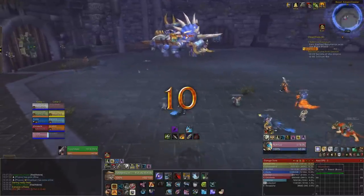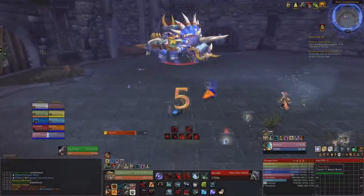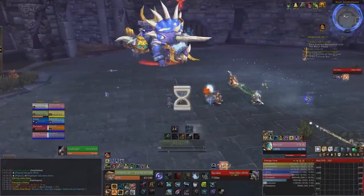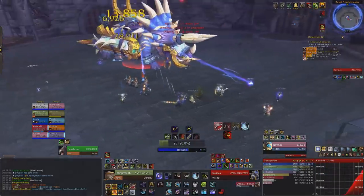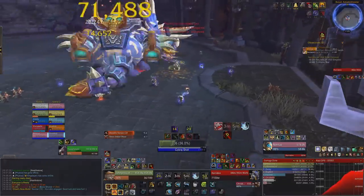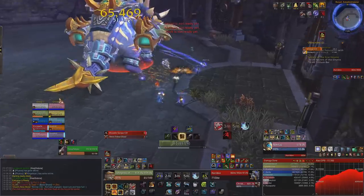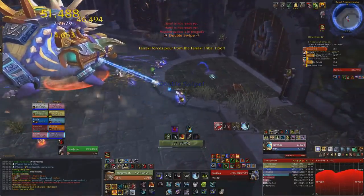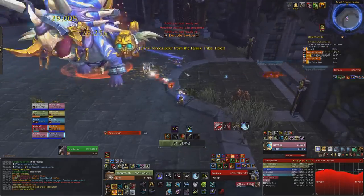There are four doors around the outside of the room. Each door will open shortly after the previous one has been destroyed. You want to tank Horridon so his side is facing the door, with the raid positioned near the door and the boss at the side — this means they don't have to move for the Double Swipe. Keep him fairly close so charged players can reach the tanks easily, and to help with cleave damage.